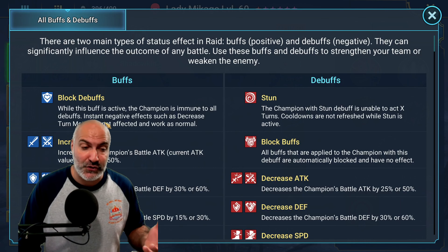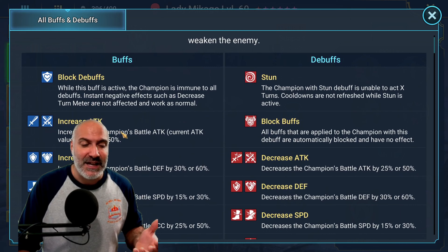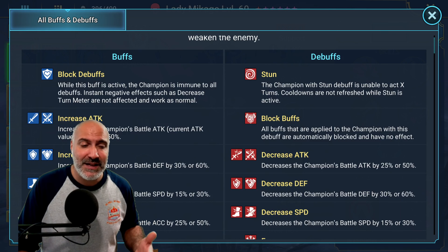Enfeeble doesn't really help. Seal is not really going to work. Berserk is one that will increase your damage, but it will also give the boss more damage as well, so this is one you really want to be careful putting on.